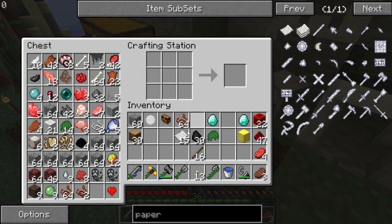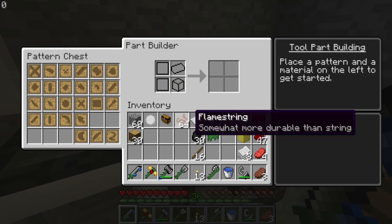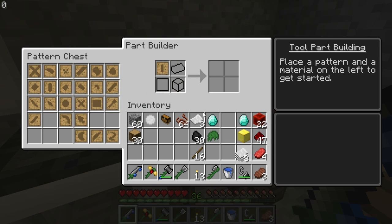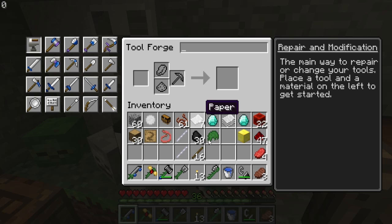So, to make a bow, we need the basics. We're going to be making the base material out of paper - we need two normal tool rods, which are tough rod, paper tool rod with two extra sheets of paper, and another paper tool rod with two extra sheets of paper. And for the bowstring, we're using the Flamestring to make a fiery bowstring. This will automatically give our bow the flame enchantment without having to do anything else.